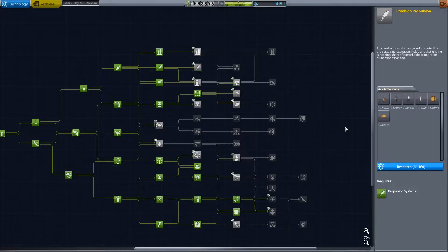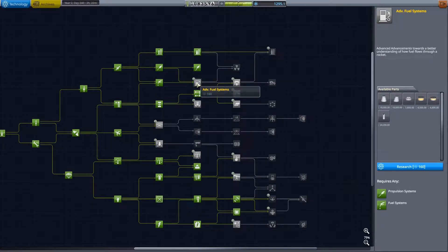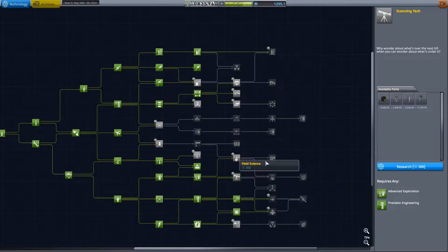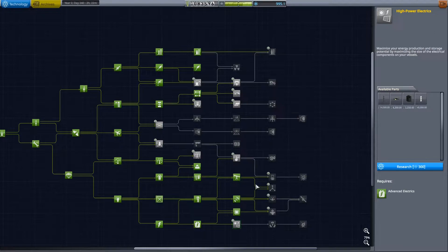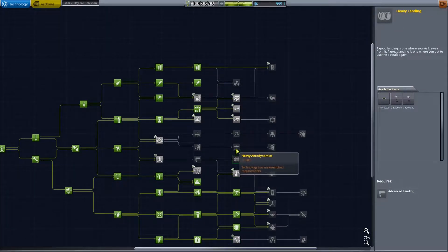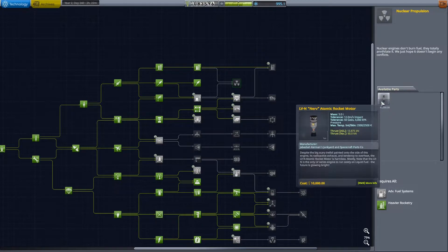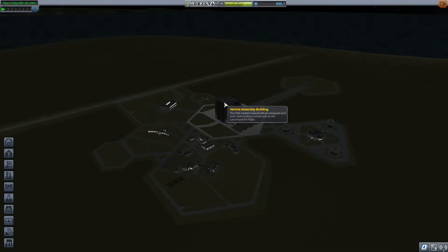I guess we'll go ahead and get this. We don't need more RCS. I'll get that — I don't know if we'll use it or not. It'd be nice if we could throw it on there, but we're going to need to keep this pretty light — that's 3 tons. We'll go ahead and leave it like that. I'm going to jump into the vehicle assembly building and get started on building this.